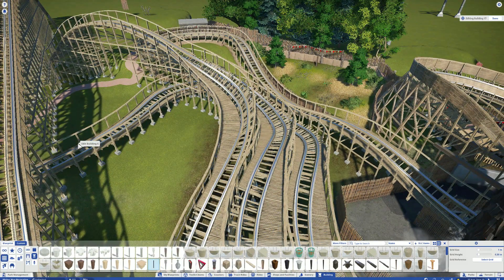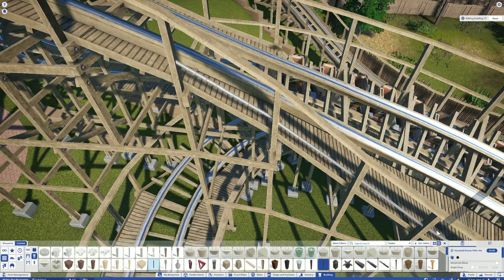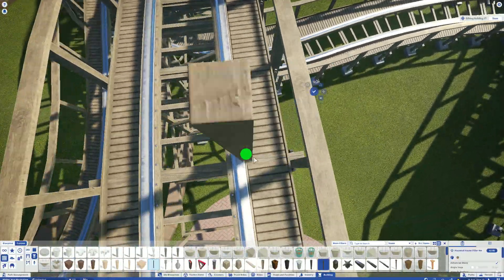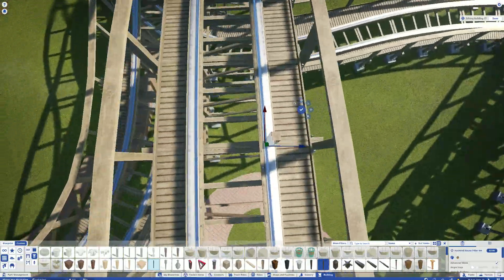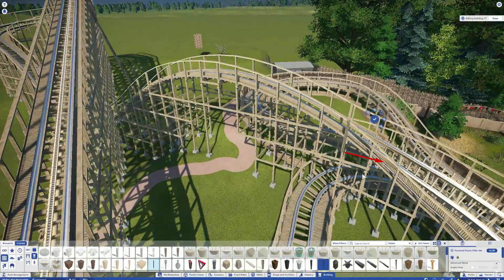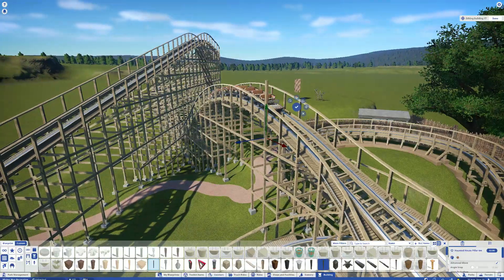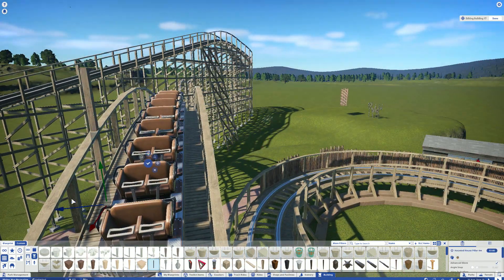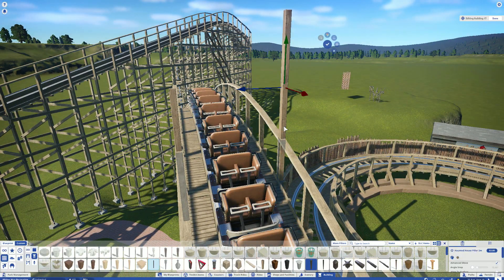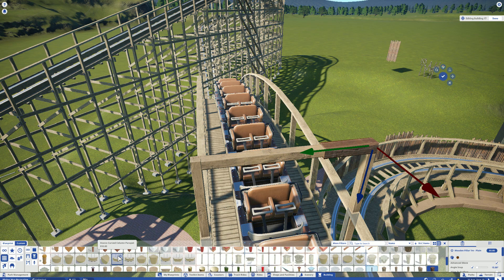Hello everyone, welcome back to Planet Coaster and welcome back to the Wicker Man Recreation. In today's episode it's going to be the sand tunnels and also track cables and more track supports, but I did those off camera. I've actually got someone else with me in this episode so you don't have to listen to my boring and monotone voice. I've got Alex back, who you might remember from the Belt and Park episode. And we're going to talk theme parks for the next — that's a six minute long timelapse, one of my shortest.